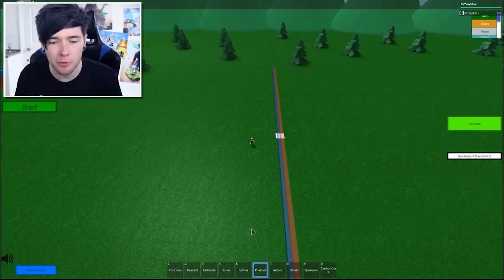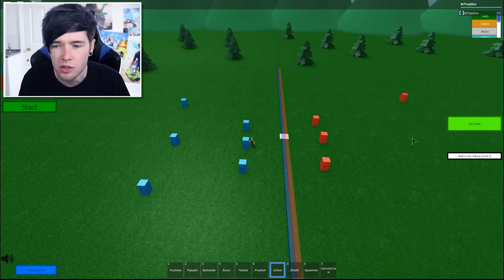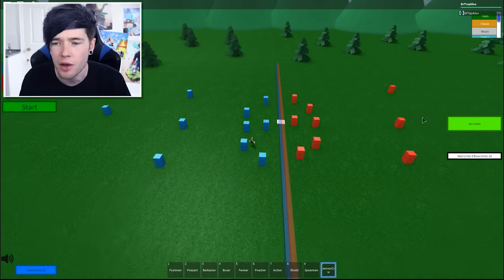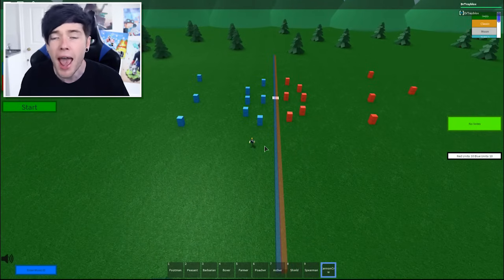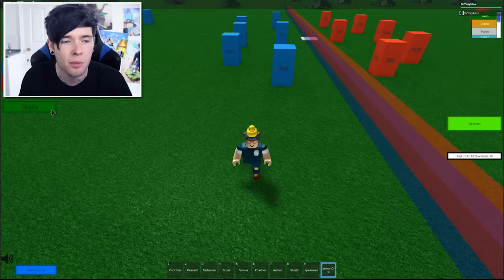Which units have we got left? We've got poachers — let's do a row of poachers on each side. Then let's do some archers on each side right at the back, three of each. Shields — let's do a couple of those at the front. And cannons — a couple of those can go at the back. You can literally recreate any army you like, and now you can do it inside Roblox, which is amazing.